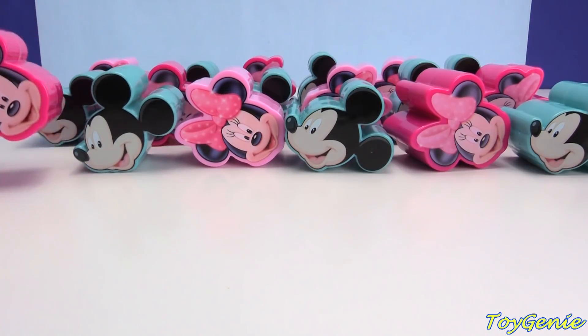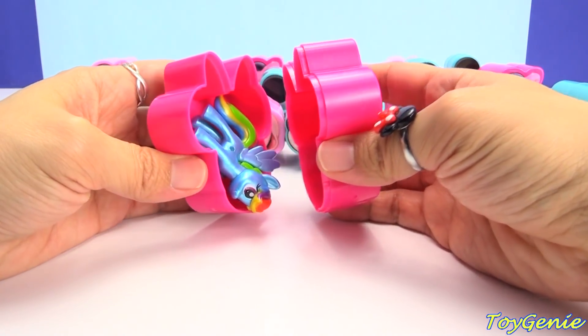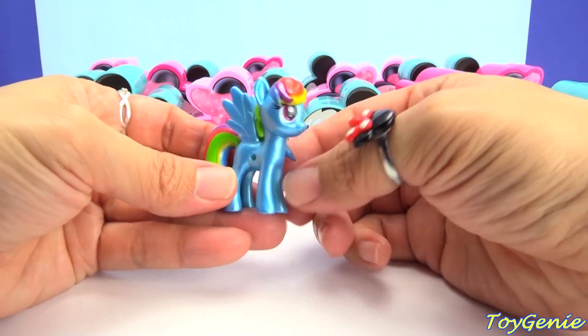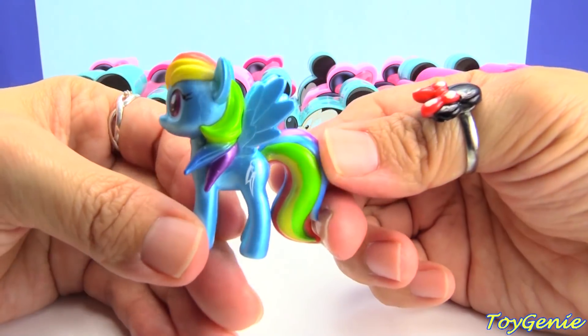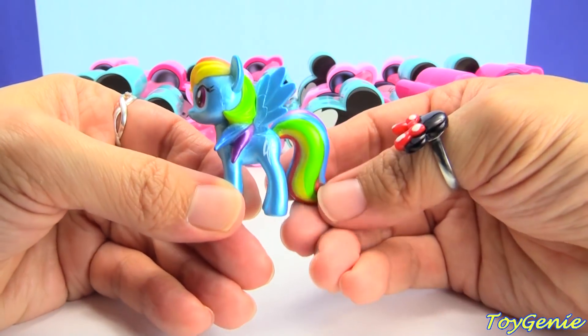Let's go for this Minnie Mouse — what's inside of her? Here we have My Little Pony Rainbow Dash, and she's super colorful. Look at her mane and her tail.